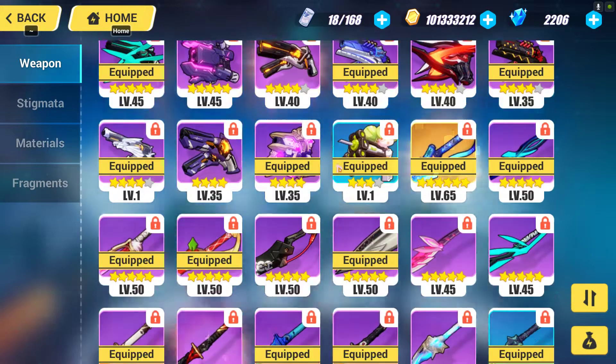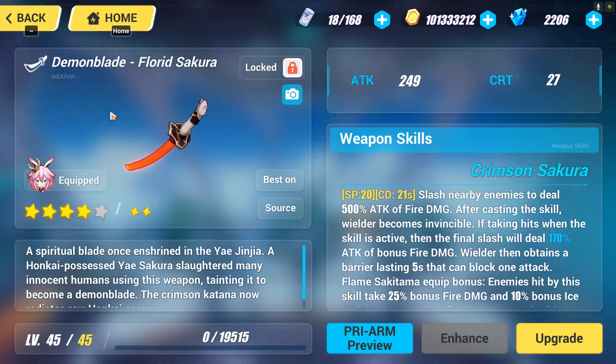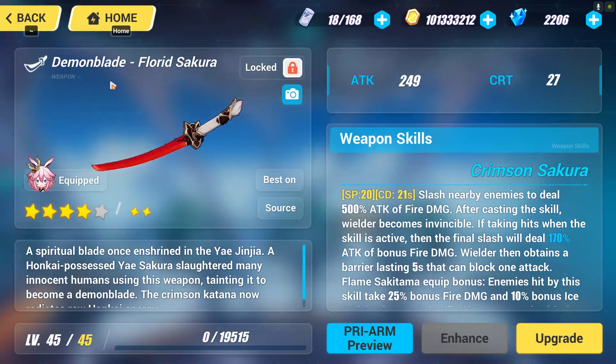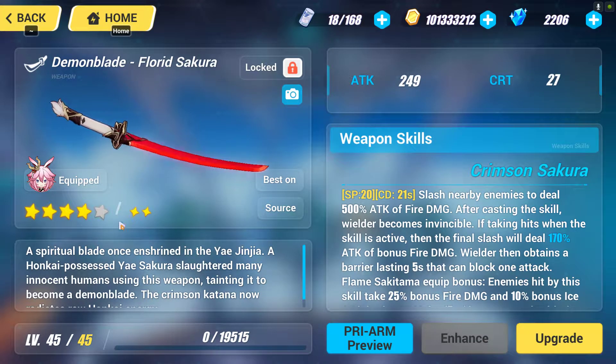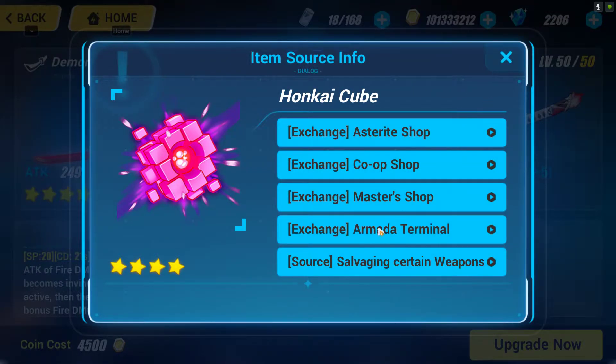First, go to the equipment section. For example, I'll be taking this Demon Blade Sakura, which will turn into Reono Sakura. In order to turn this five-star weapon into a six-star weapon, you must first upgrade it to its max five-star level. To do that, you will definitely need this Honkai Cube.